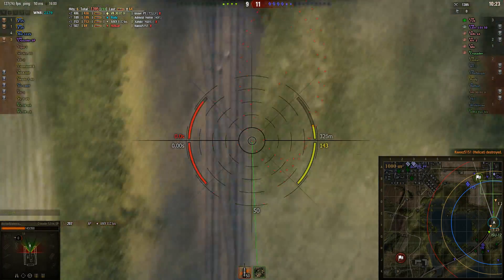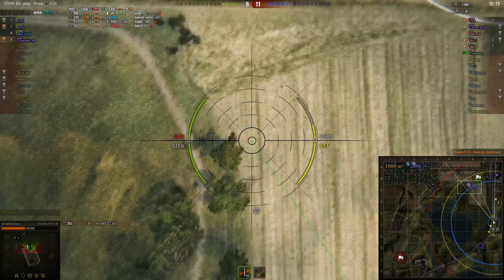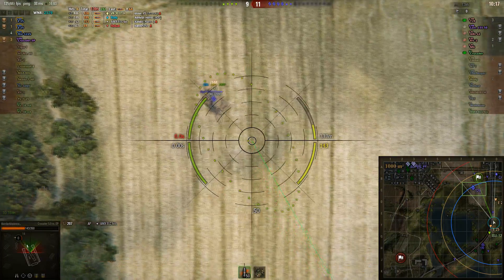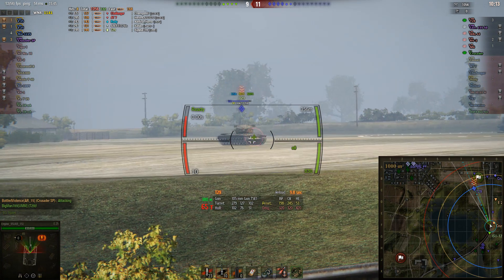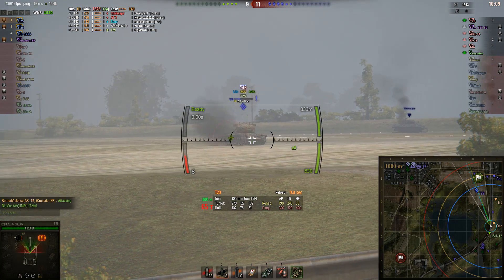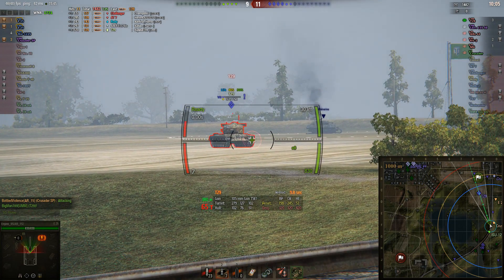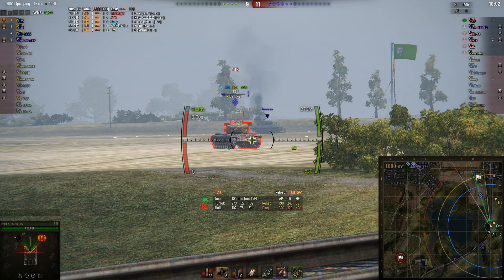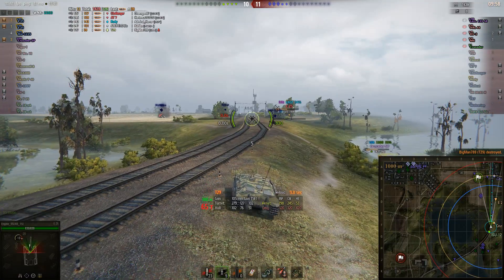The Wolverine is down but there is a T29 starting to roll through the open field. Let's go to Engine's perspective as he starts to lay into it. The T29 really does not know how to angle, apparently — Engine is just piercing his armor through the sides and through the front. One more shot, Engine takes the kill. That's two for Engine, one for Canuck, and three for Bottled Violence.